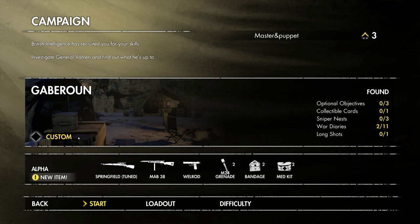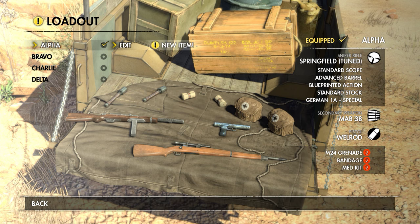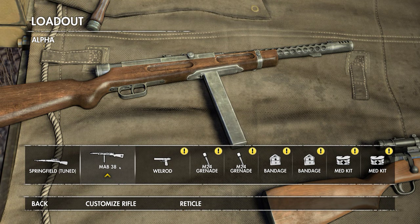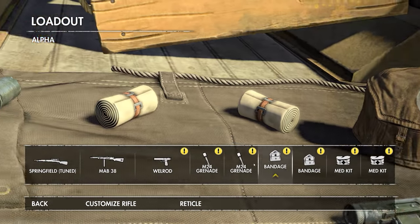You get quite a variety of loadouts. You can customise your own force setups, and inside it you get a sniper rifle, some kind of machine gun or close combat fast-firing job, a pistol — I've got a silenced pistol, which is all right but it's very slow to reload, single-shot. Grenades, medic kits, and all that kind of jazz.